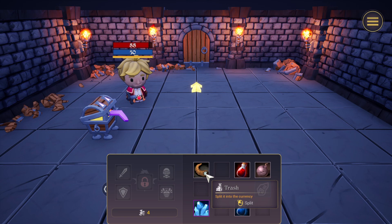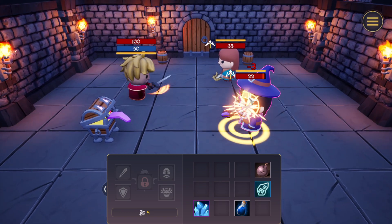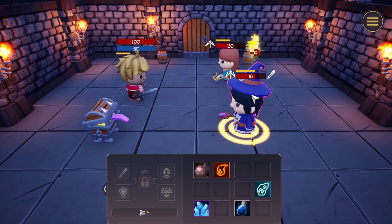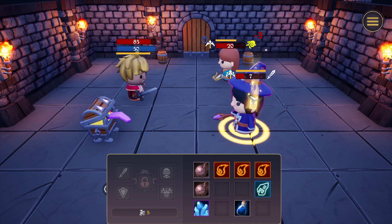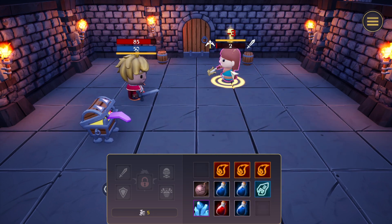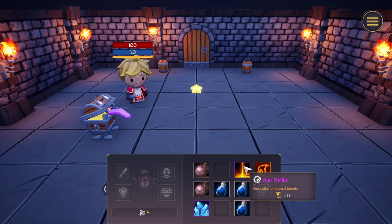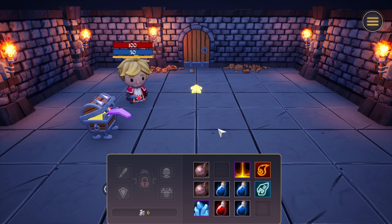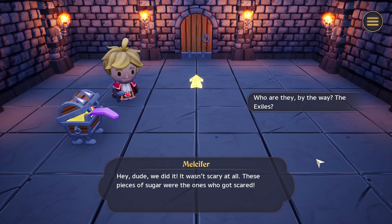Smash, smash, smash. Trash, trash. Healing potion. Wasted like three hit points there. The mage — oh, bomb. Can I hit both? Maybe. Ouch, that hurts. Hit him, hit him again. I'm stunned. Bomb! You really gotta work with what you have here. Fire strike for several targets — interesting. Healing is full actually. Let's go! We did it. It wasn't scary at all — these pieces of sugar were the ones who got scared.